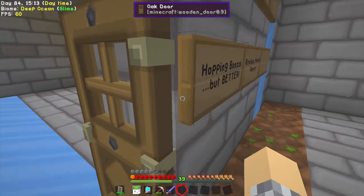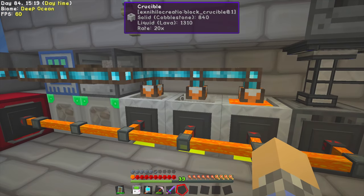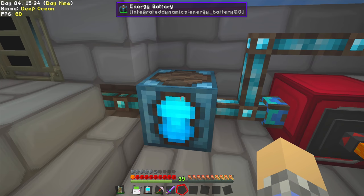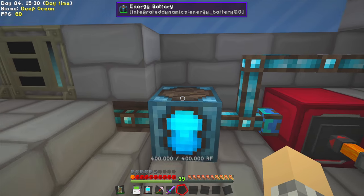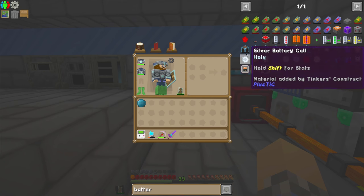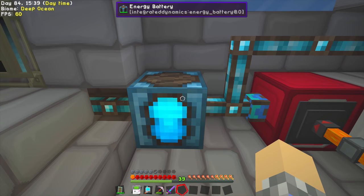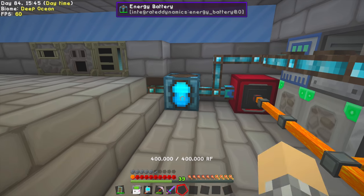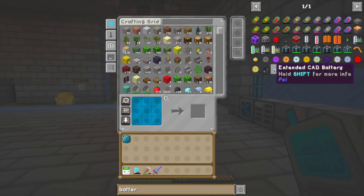One thing I've been experimenting with is over here where I've redone a lot of our lava transportation. We were running out of power. I took the spectra coils off the battery. I upgraded the battery a couple of times — it now goes to 400,000 RF. To do that you just take one battery and combine it with another battery, and do that repeatedly. I did it twice, then upgraded it two more times, giving it four times the upgrade power.